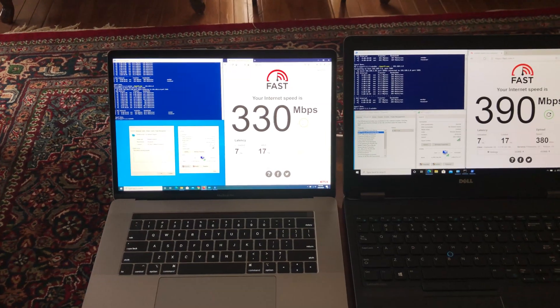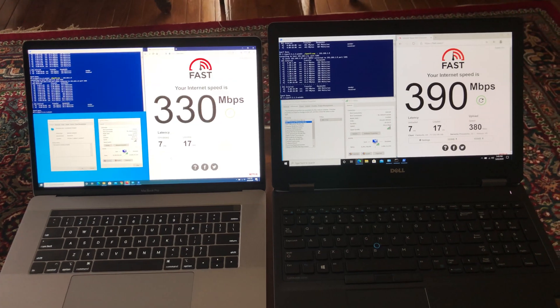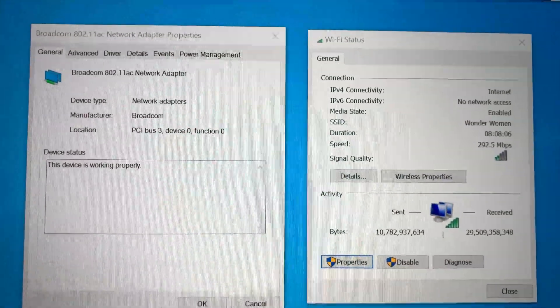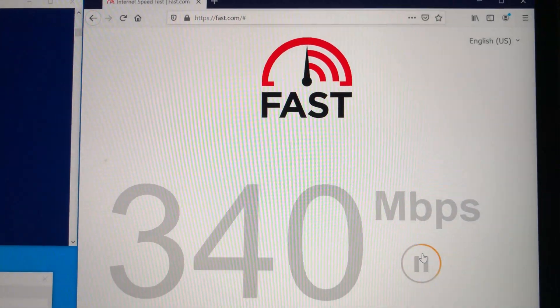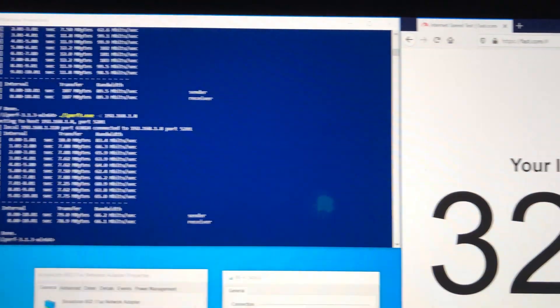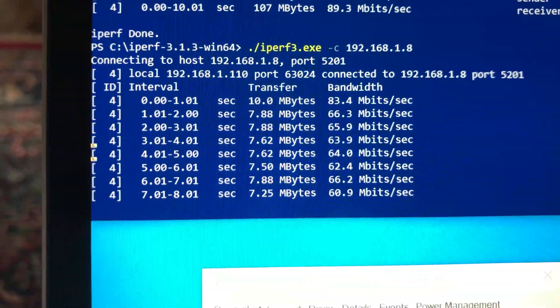Now I have moved to the far left side of the house, close to 60 feet from the router, with a floor and a few walls in between. The Wi-Fi 5 card shows only a few signal bars. Using the MacBook Pro with the Wi-Fi 5 card, Fast.com gives close to 320 Mbps and iPerf 3 gives 66 Mbps.